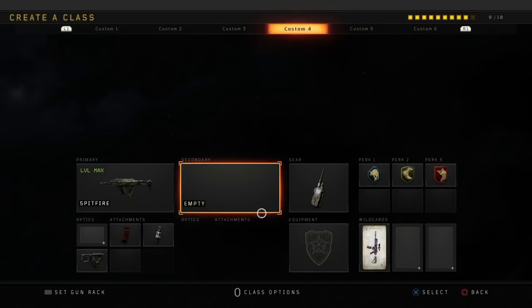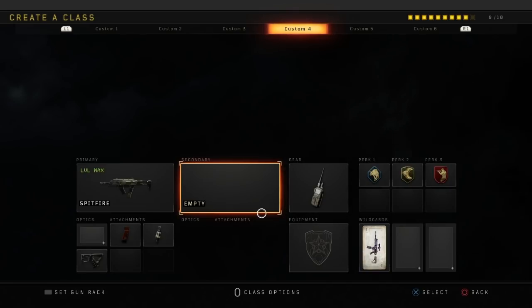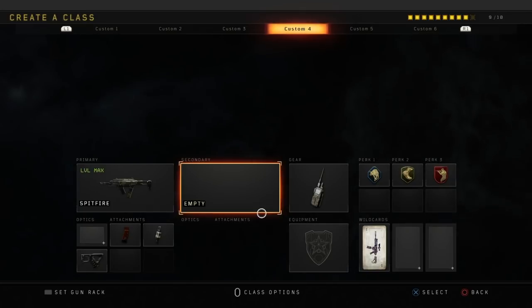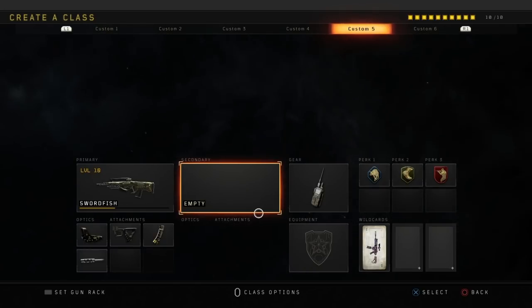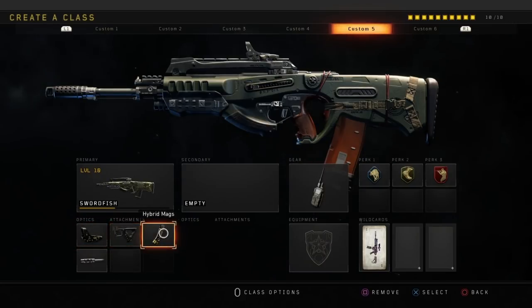Scavenger is essential for the same reason — once you've killed like five people you're going to use every single bit of your ammo and you'll have to pick up a different weapon. I definitely recommend you guys use this exact class. It's probably the best class right now in the game. I also made a video recently on this weapon with a different class setup, so make sure to check that out.